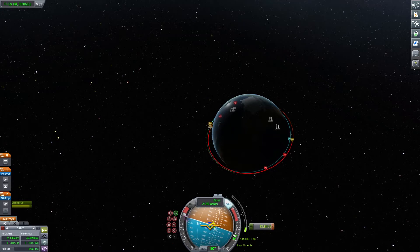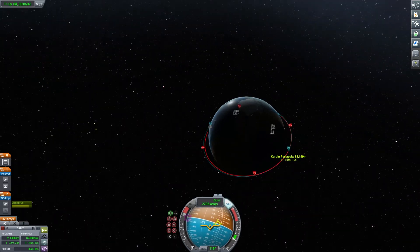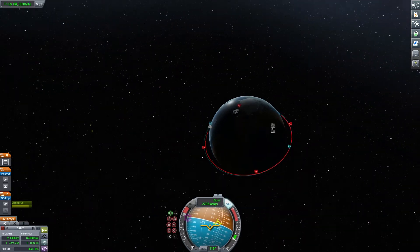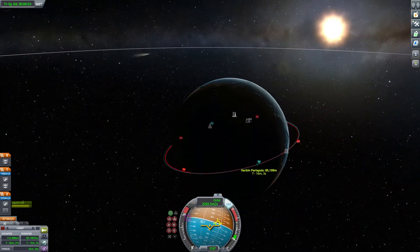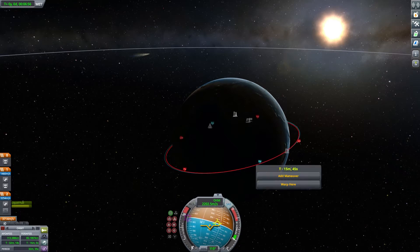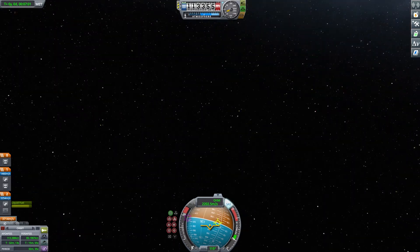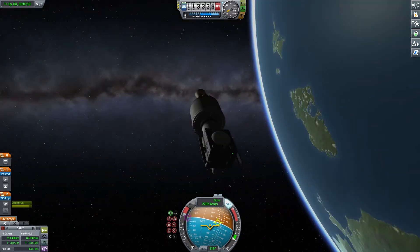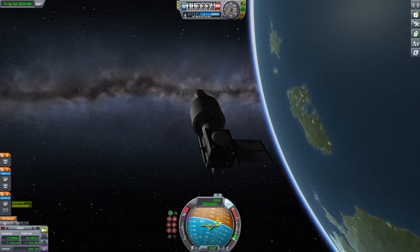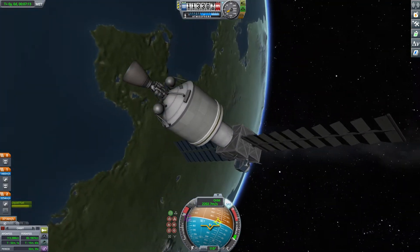So if this goes green, you know it's right. Oh, it was close. Our periapsis is 85, which is pretty good. Obviously our periapsis is a little bit too high, but we'll fix that when we come around. First, we're going to deploy our solar panels so we don't run out of electric charge. Where is the spacecraft gone? Let's do solar panels.